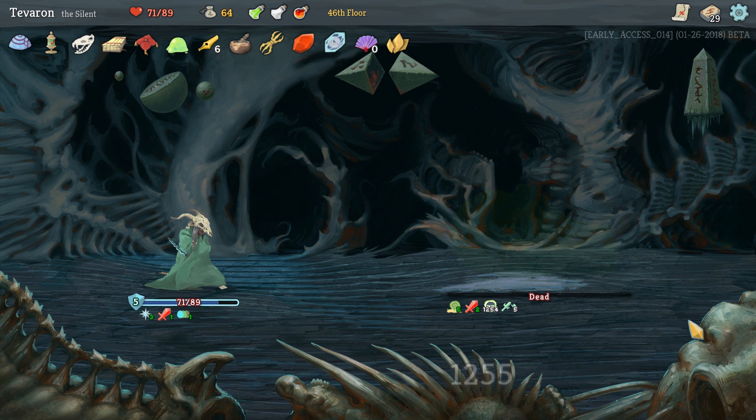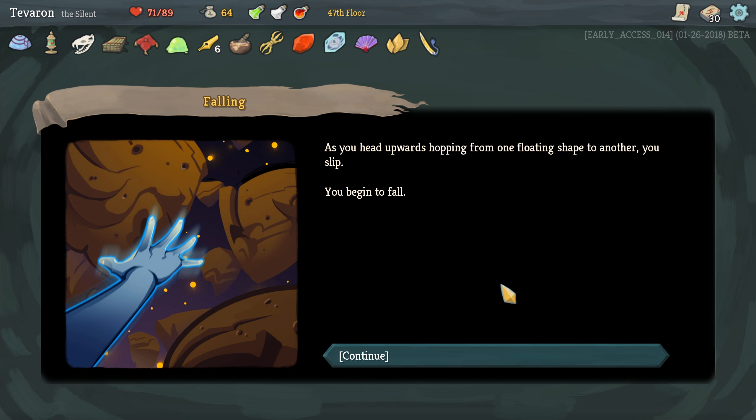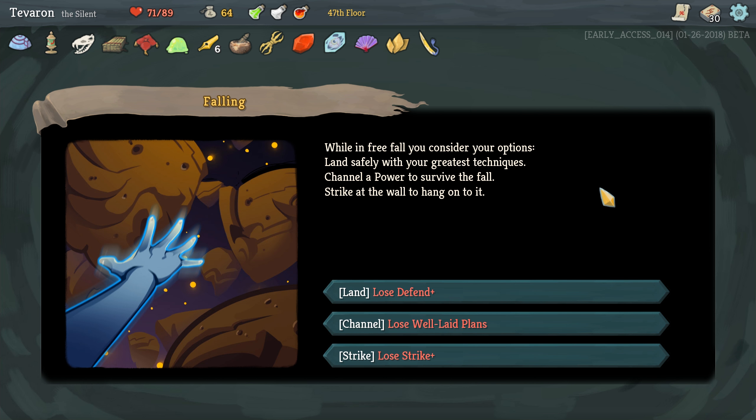Letter Opener — three skills, deals five damage to all enemies. Now that's much more in line with the build we've got. And for the first time in a while I am going to take a proffered card. I'm a huge fan of Well-Laid Plans. And on we go.